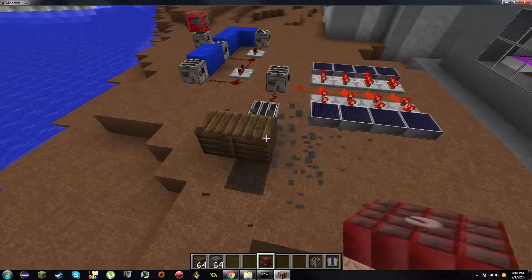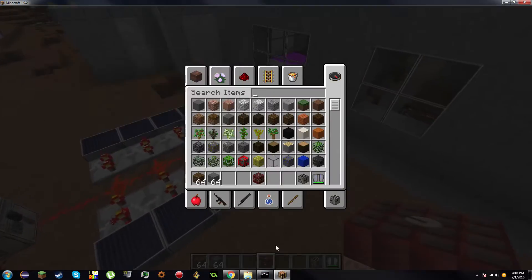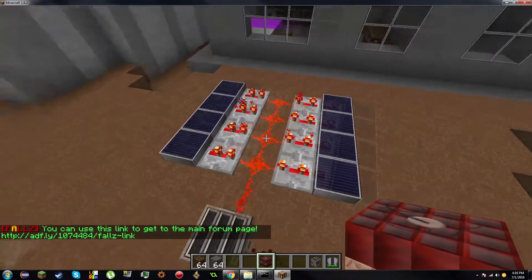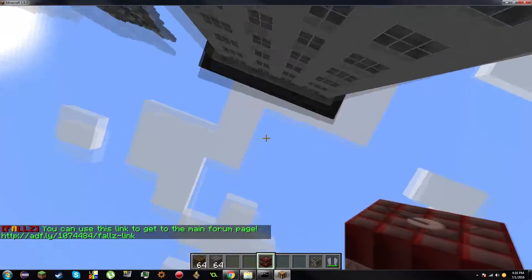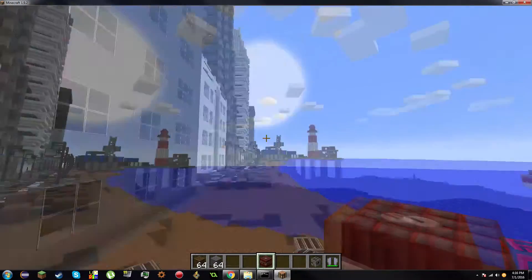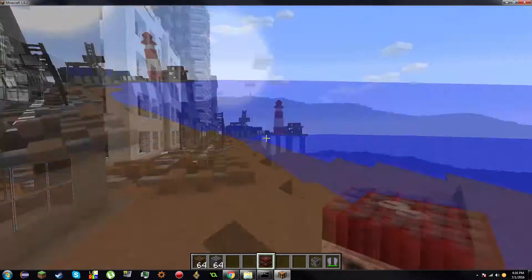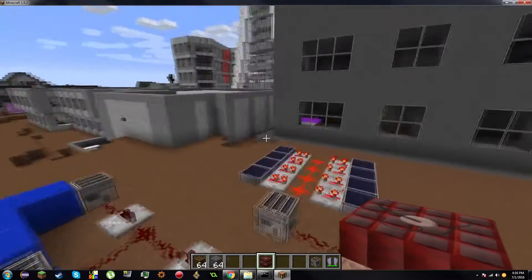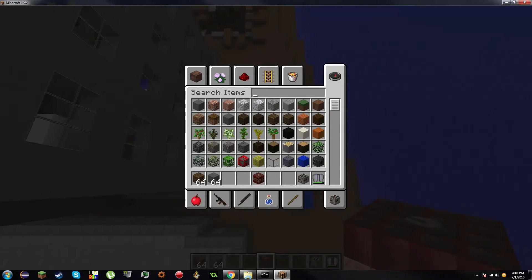Going back to base devices and generating power — there are many ways to generate power. Solar is the easiest, but might not be the most efficient. Solar generates the most power when the sun is directly above it and the least when the sun is low on either side. During the night, it generates no power at all, which is the downside to solar. You'll need a lot more batteries to run a solar-based build.